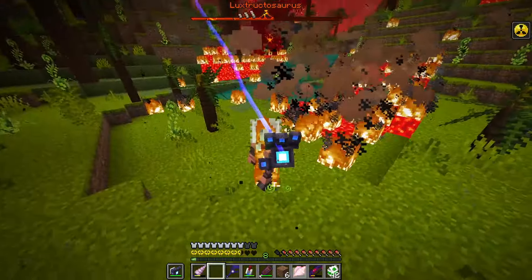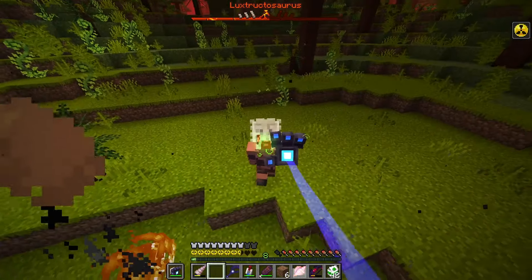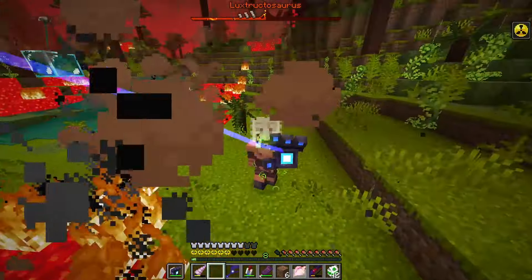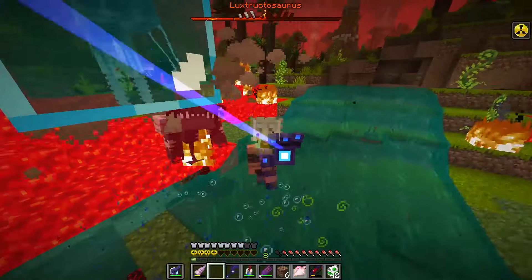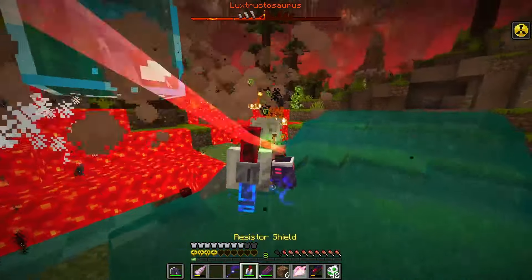Anyway, that was all for today. We fought the two strongest mobs in Alex's Cave — the Lustrosaurus and the Tremorzilla. We struggled a bit until we found a good strategy. Thanks for watching, don't forget to subscribe, go watch the showcase if you want to know more about this mod, and as always, you're awesome. I'll see you in the next one. Bye bye!